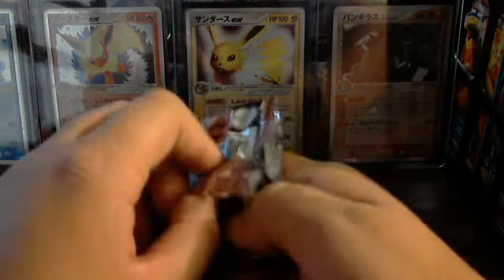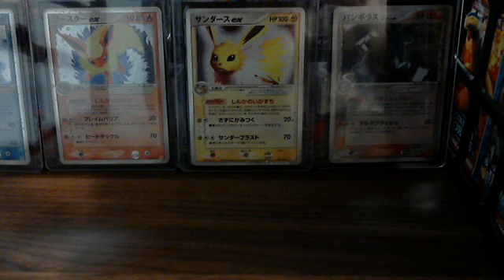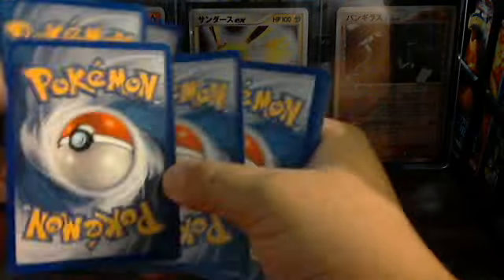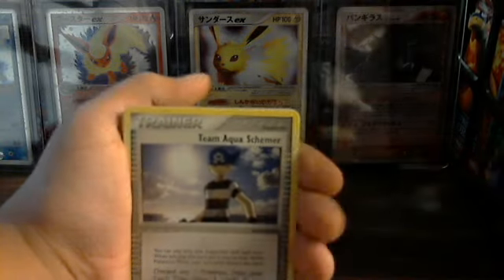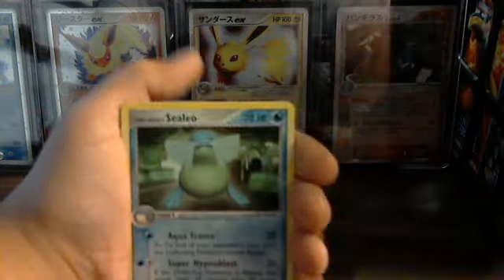And last pack. Oh wait, hold on. Electrike, Steel — whatever its name is — Baltoy, Poochiana, another Baltoy Reverse, and Celio.